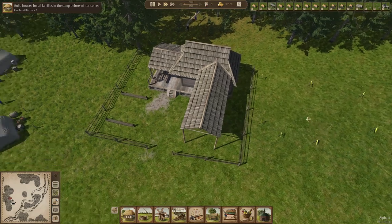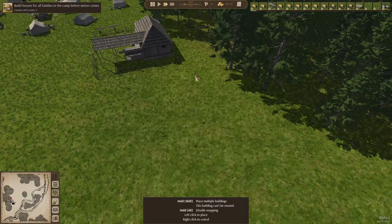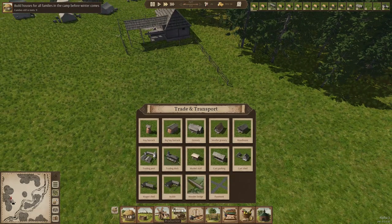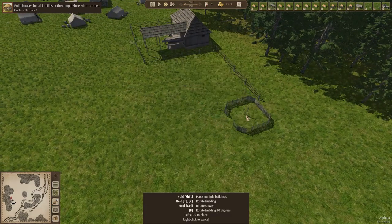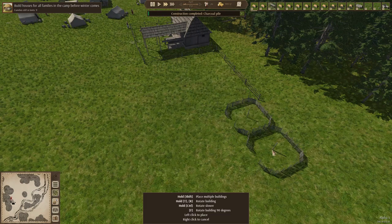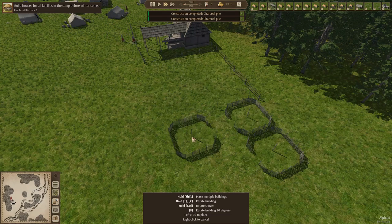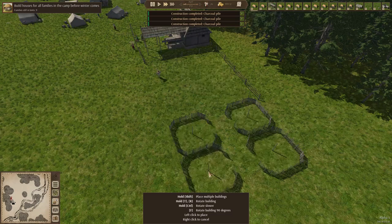Let's continue with the fencing — it is a nice looking fence for the industrial area. I'm going to place it right here. This time we're going to make sure the charcoal pits are actually close to the smithy and include it in its area. We'll build one, two — maybe we should just do four here so that it has enough charcoal in its own area.